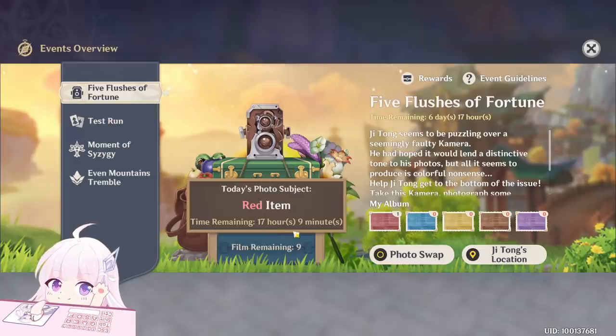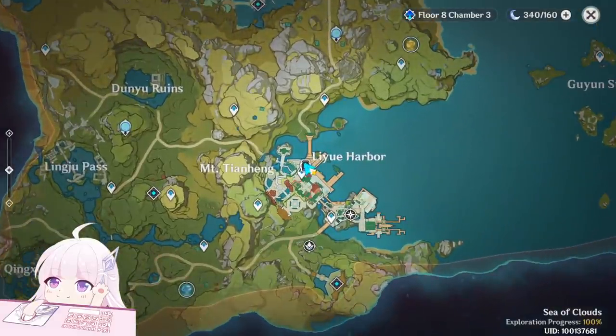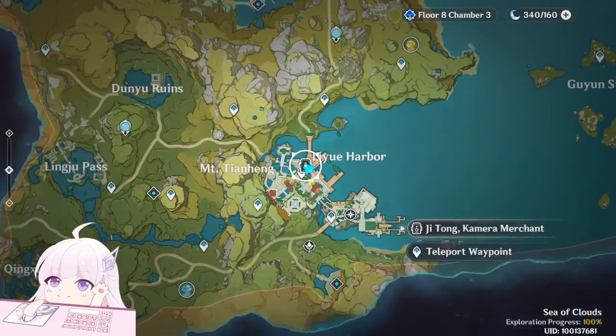Today is the first day and for the first day the item color is a red item. You can start this event at this position, Li Yue — just talk to this man.